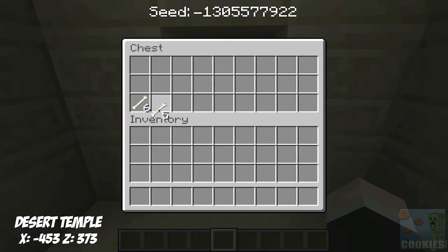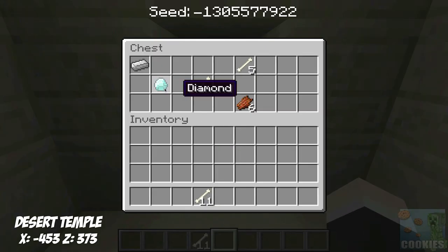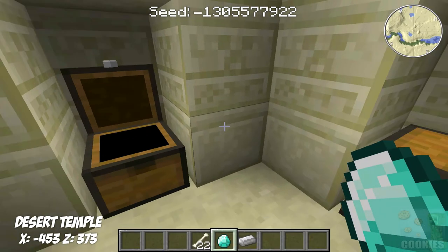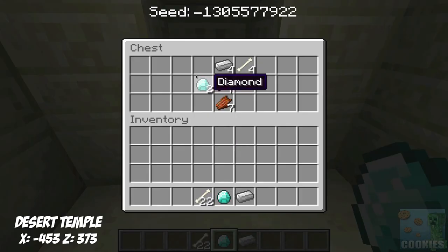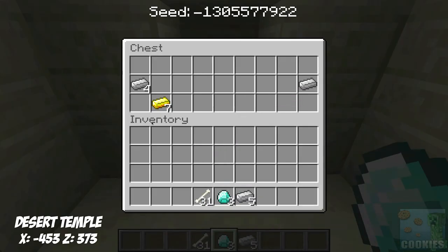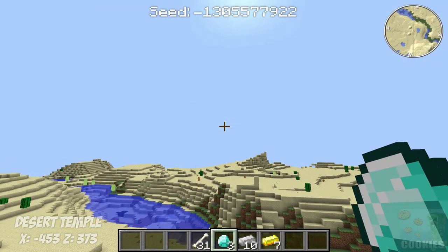In our first chest we just have some bones, which is pretty lame. In our next chest we have a diamond, which is pretty sweet. I'm not going to grab the rotten zombie flesh since nobody really likes that, but we also have an iron ingot. In the next chest we have two more diamonds, so we have three diamonds so far. In our last chest we have some more bones, some butter, and more iron ingots. So in total we have 10 iron ingots, 3 diamonds, 7 butter, and 31 bones.